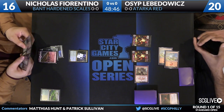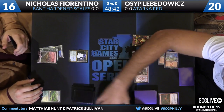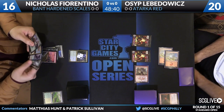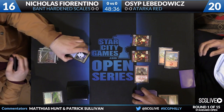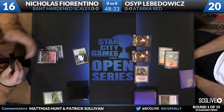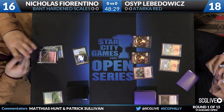It looks like it'll be good on this board. Osip's second turn play was a copy of Dragon Fodder, so three creatures now on his side of the board. Nicholas fetching for a basic land. We'll see whether Dromoka's Command comes out immediately. He has another Skyrider Elf, a Dromoka's Command, and a Stubborn Denial in hand, so he may just be able to go for a 3/3. The swing was for two, putting Osip down to 18.